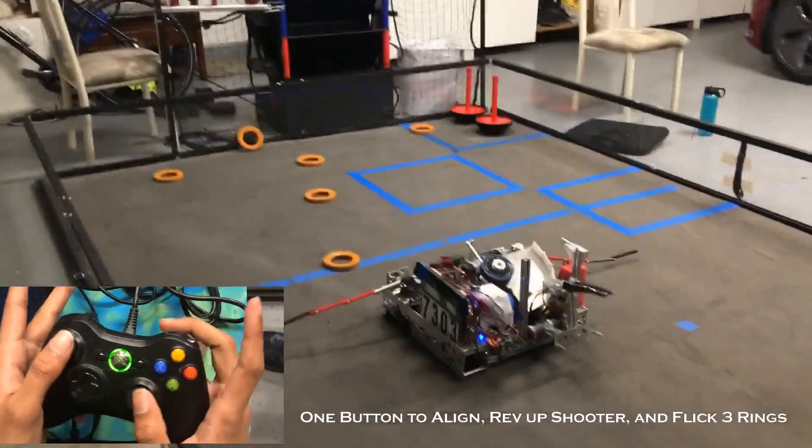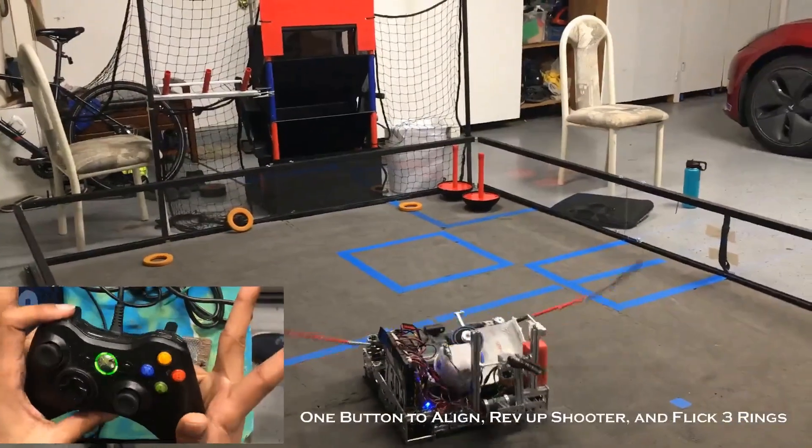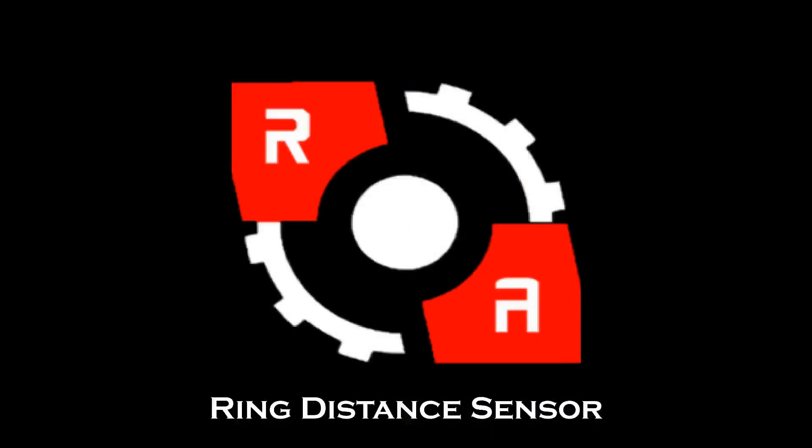The driver's main tasks are to drive around the robot as well as to initiate the shoot sequence. Almost everything else is automated. When the driver presses the shoot button, the robot aligns behind the line to the high goal, revs up the shooter, and flicks the ring three times.